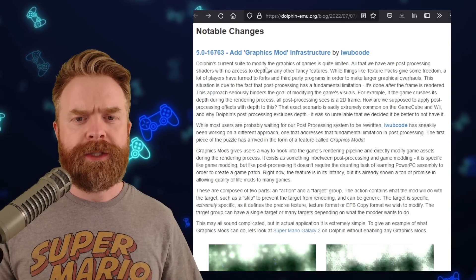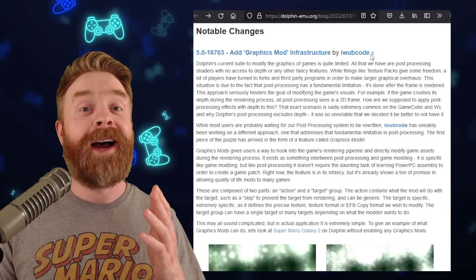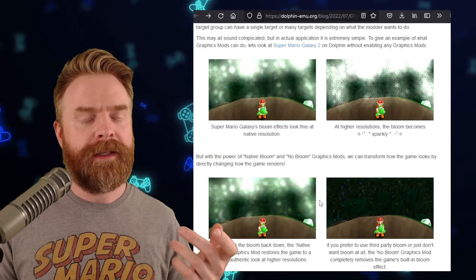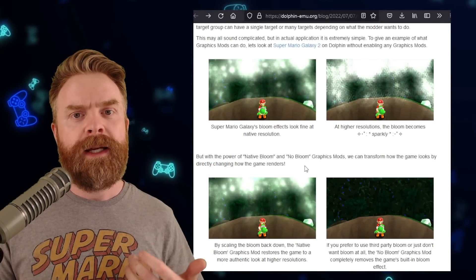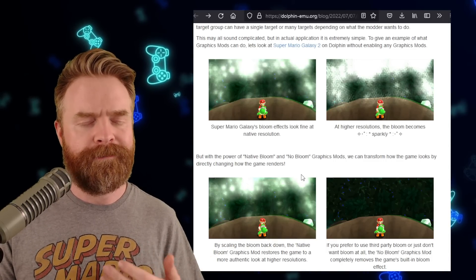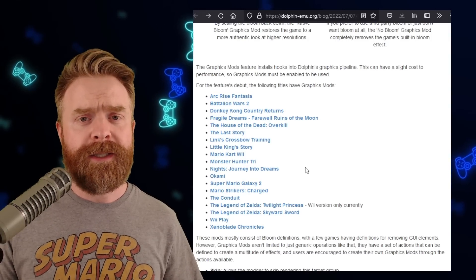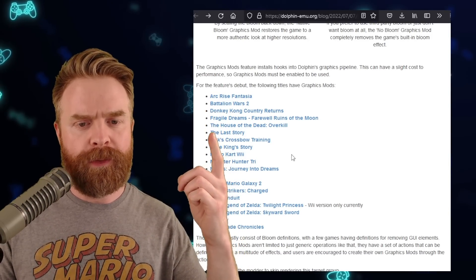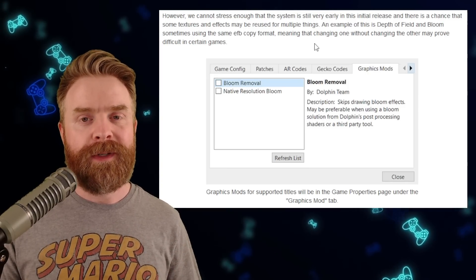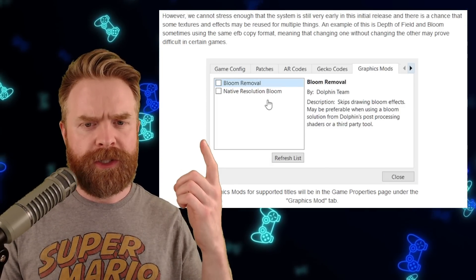Looking at the notable changes, the first is graphics mod infrastructure by iWubcode. We can see the bloom has been affected in Super Mario Galaxy 2 with this new feature. Graphics mods do cost a little performance, so if your computer is already struggling with Dolphin, this will hurt things more. It's still in early stages but available for a bunch of heavy-hitting games. To check it out, go into your game properties and hit the graphics mods tab — if your game is supported, the mods should show up there.